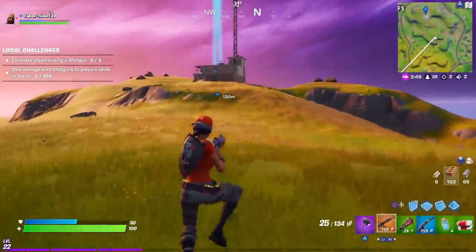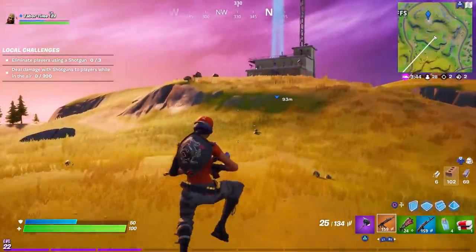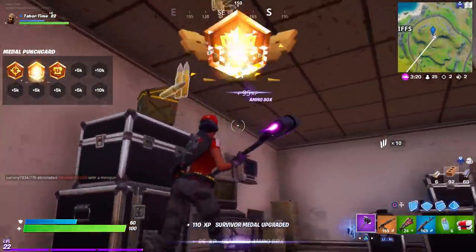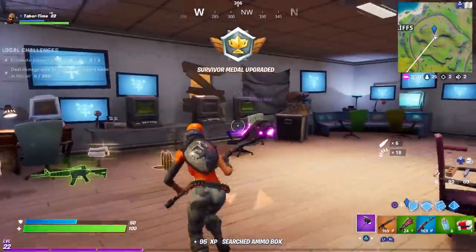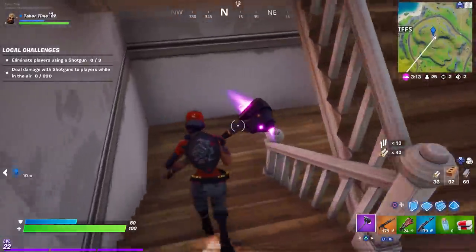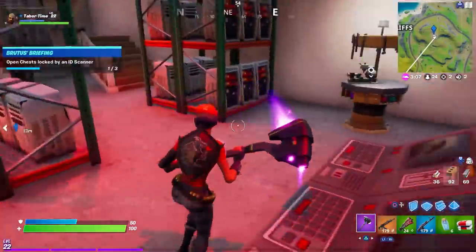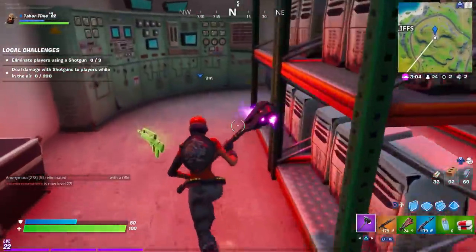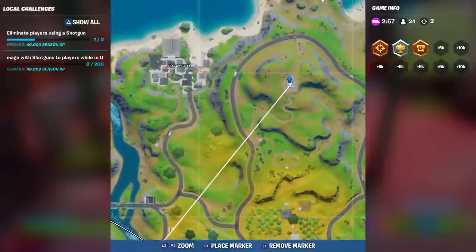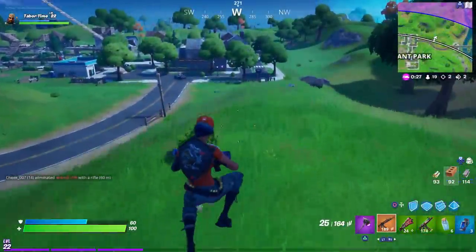This is the Charlie shadow house — it's probably been looted already but you never know. It looks like you have to actually go down in the secret passageways for it to give you credit, because being in the house itself doesn't count. Once you get into the basement area where the actual chest is, then and only then will it give you credit. The Charlie shadow house is located just right of Craggy Cliffs.